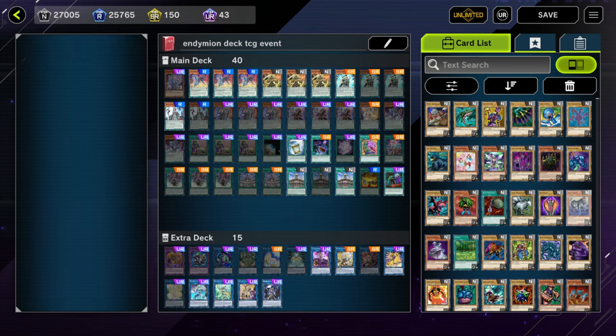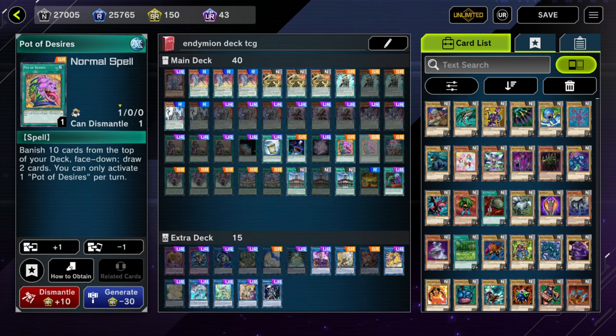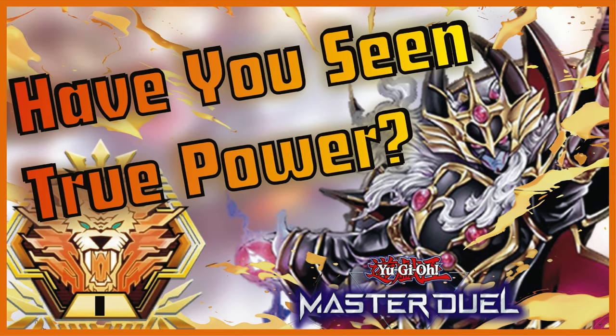This is the exact deck Shadow uses at his locals — the only difference from the event list is Reflection and Pot of Desires being at two. So if you want to run this deck in the TCG, Shadow just dominates everybody just like in Master Duel. Like, comment, subscribe y'all — love every single one of y'all, catch you on the next one.